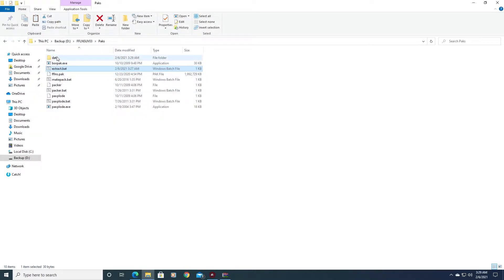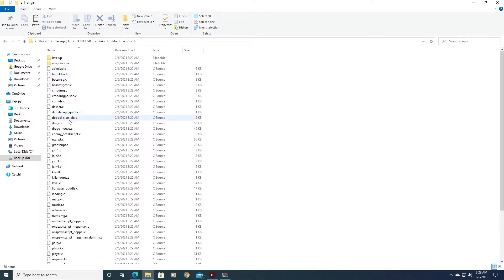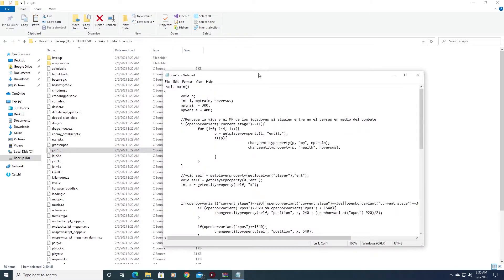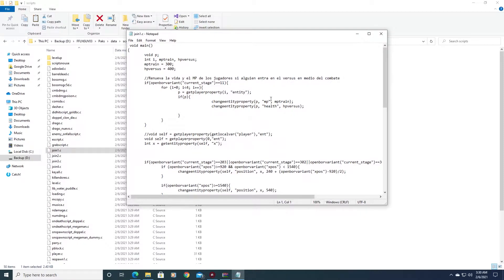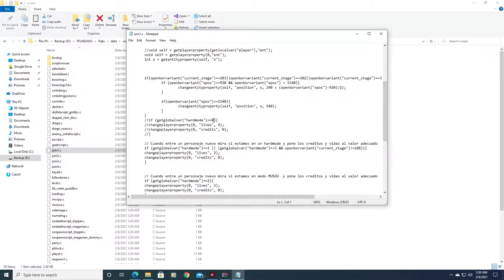Once extraction is done, you should have a data folder. To edit the lives and continues, go into the data folder, then go to Scripts. Look for the join scripts — join one, two, three, and four. Depending on how many players you're playing with, you'll need to edit all of them. Also edit the level C script. For example, click on join one C, right-click, go to Edit — it should open in Notepad. Look for the hard mode section with two equal signs and a zero, which is the easy level.